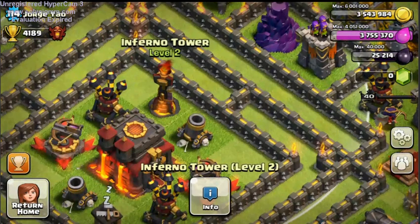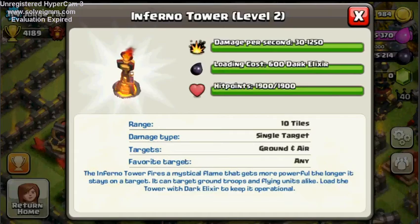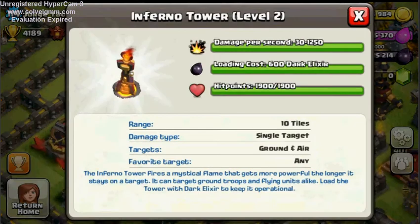This is a level 2 Inferno Tower — it has more fire on top. The level 1 costs 5 million gold. It's a 2x2 building like the Hidden Tesla, so it fits in a small area. It starts out doing 30 damage and about every 3 to 5 seconds it gets stronger. The longer it stays on a target, the more powerful it gets. It can target both ground troops and flying units. You load the tower with dark elixir to keep it operational. Basically it's like a more awesome Expo because this thing destroys P.E.K.K.A.s in seconds, along with dragons and everything else.